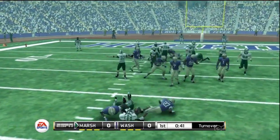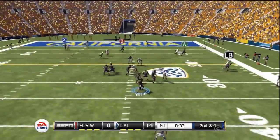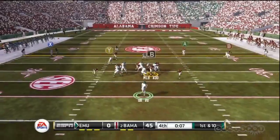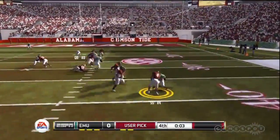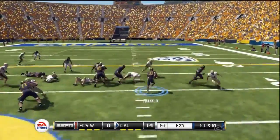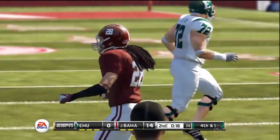The core action has been iterated upon for a number of years, and that refinement leads to the most realistic portrayal of the college game yet. This is especially apparent in non-glamorous aspects such as blocking and artificial intelligence. Your offensive line smartly reacts to blitzing players before they can blow up your play, and the secondary is smart enough to swat weak passing attempts to the ground.